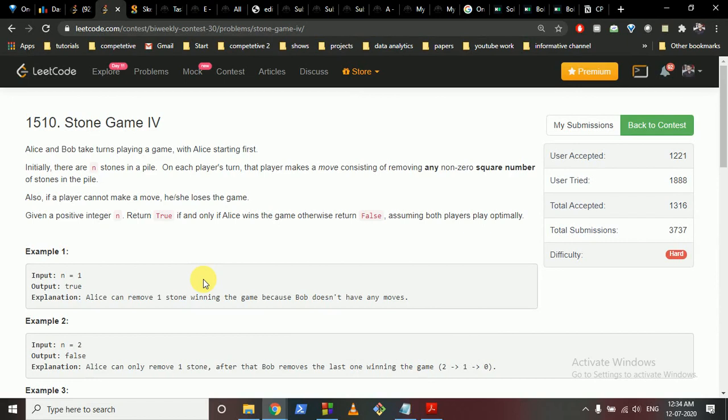So Alice and Bob take turns to play a game with Alice as the starting person. Initially there are n stones in a pile, and on each player's turn that player can make a move consisting of removing any nonzero square number of stones from the pile. So at every turn you can take out some number of stones such that the number is a perfect square — like 1, 4, 9, and so on.